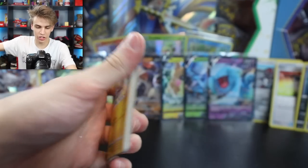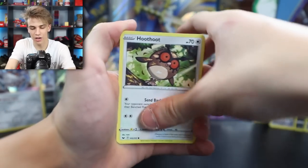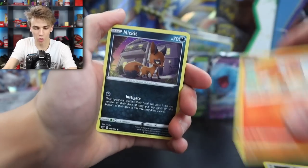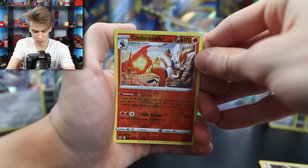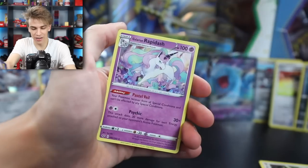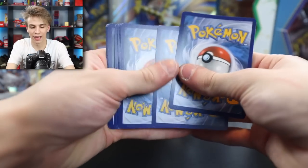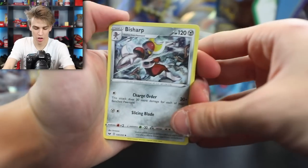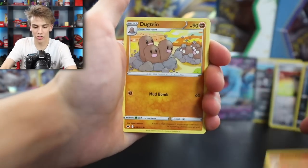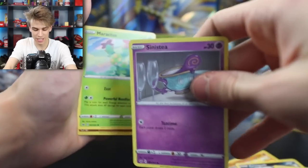Next pack: Gavantula, Air Balloon, Pokekid, Hoothoot, Pinurchin, Vulpix, Nickit, Balthoy, a Cinderace Reverse Holo - that's really sick - and on the end a Galarian Rapidash. What else are we going to get? This set has 202 cards. I hope we're going to get some secret rares - I just hope we're going to get some cool stuff that's going to spice things up.